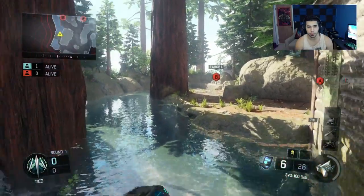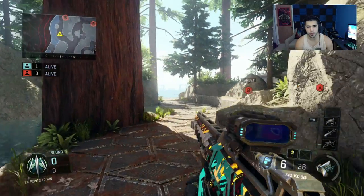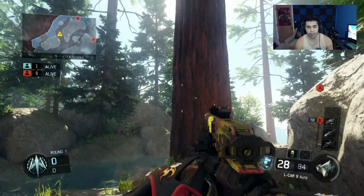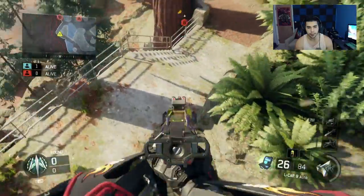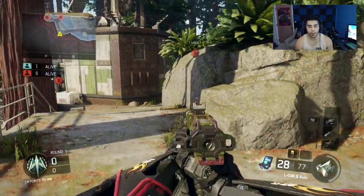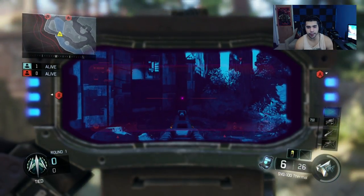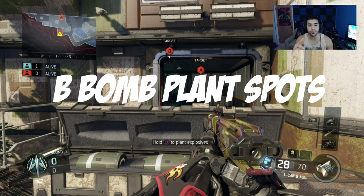I talked about this in my Black Ops 3 movement video but I'm showing it again on Redwood. Let's say you want to retake B bomb or rush bomb and don't want to get caught off guard by a guy on the bridge. This tree right here is your best friend. Boost into the tree, wall run, and as soon as you get to the ledge boost out. Not only will you catch him by surprise mid-air, but you get there fast and have the higher ground — so you're more likely to win the gunfight.